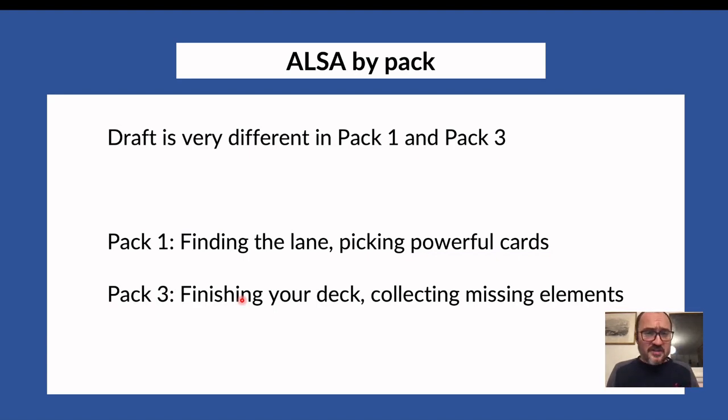In pack one you start with zero cards and have to find your lane. Usually you open a bomb or a very good uncommon, pick it, and then try to carve your lane. Sometimes you have to abandon your first pick, but you'll spend those first five to seven picks trying to find the lane — or several lanes you can pivot from — positioning yourself as best as possible for the next packs.